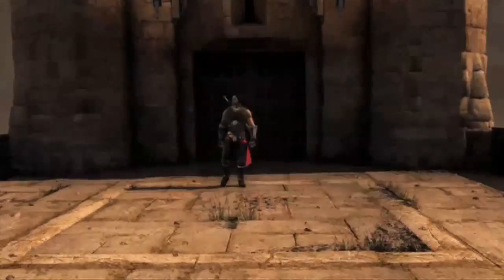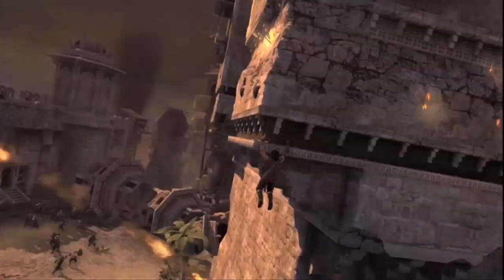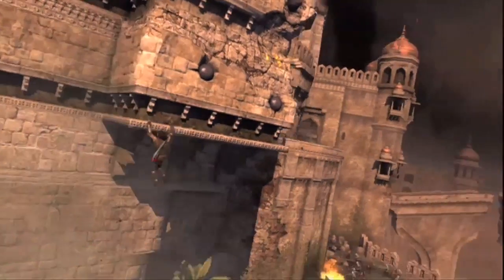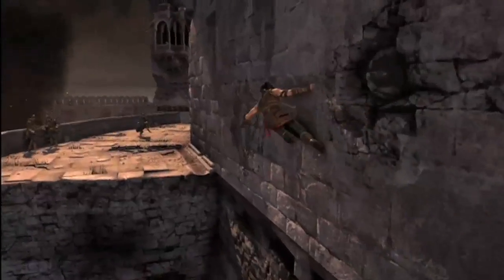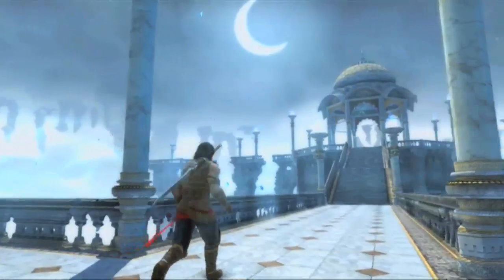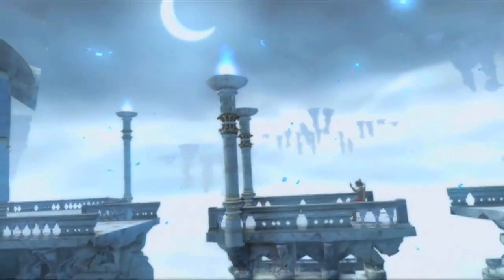Prince of Persia: The Forgotten Sands covers a chunk of the Prince's life where we don't know what happened to him. In between Sands of Time and Warrior Within, there's a gap of seven years. We're using this space to reintroduce the Prince as he was from Sands of Time — going back to the roots, back into that Sands of Time feel. It's a mix of charm with adventure, with that little element of magic so characteristic of Arabian Nights.